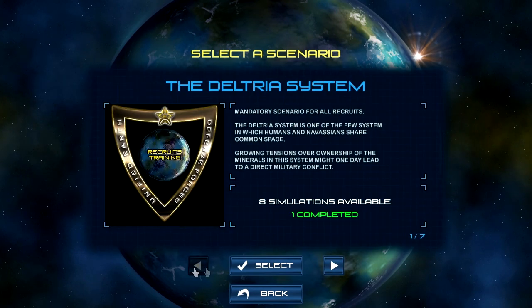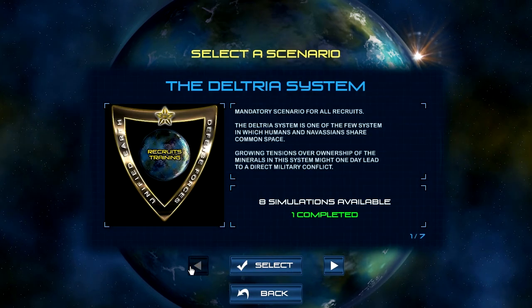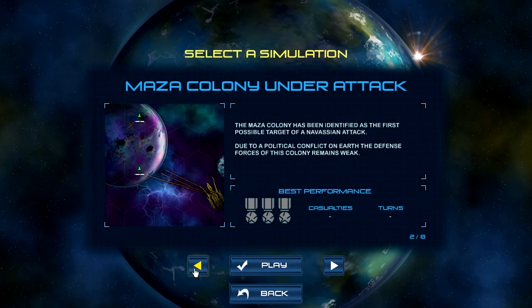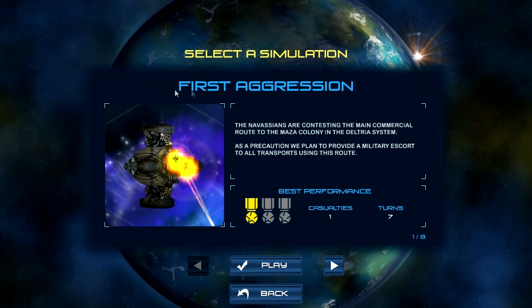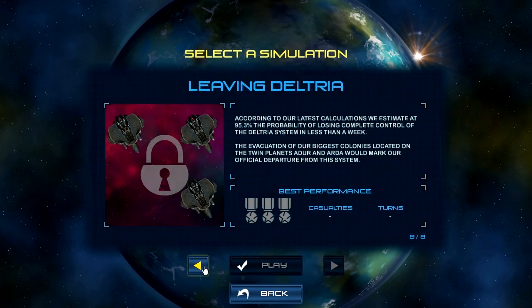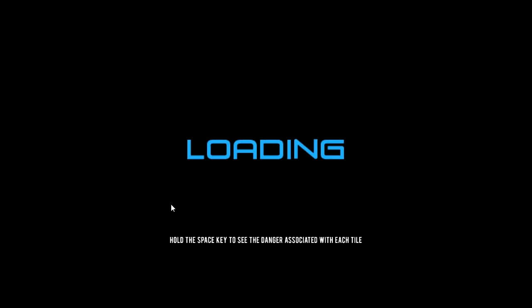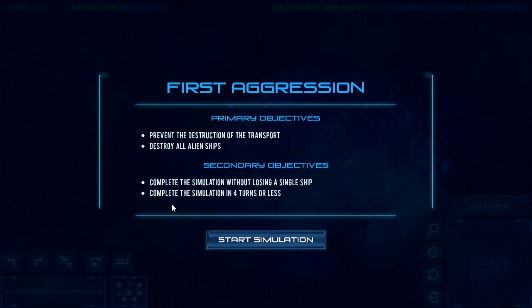There's actually quite a bit of content and I haven't gotten far at all. We're just starting the first one — the very first mission, 'First Aggression.' I can see I got one medal on it and a casualty in seven turns. All these are in the first chapter. I should say this game is super duper hard and there's a lot to get used to.